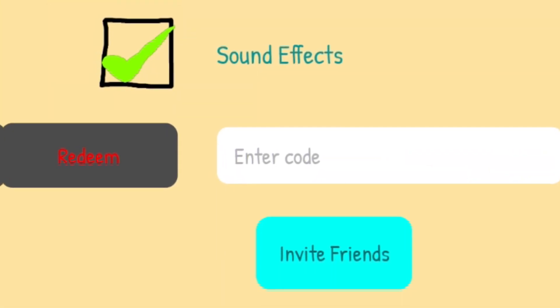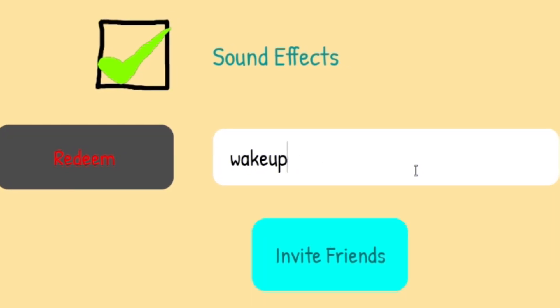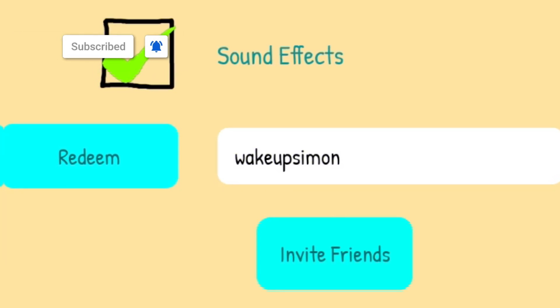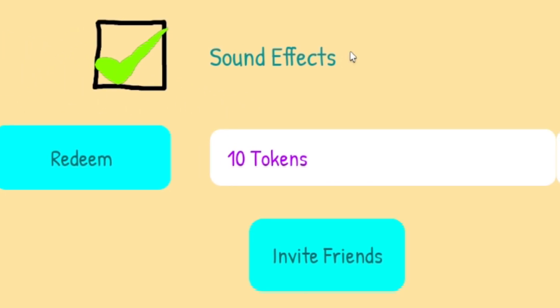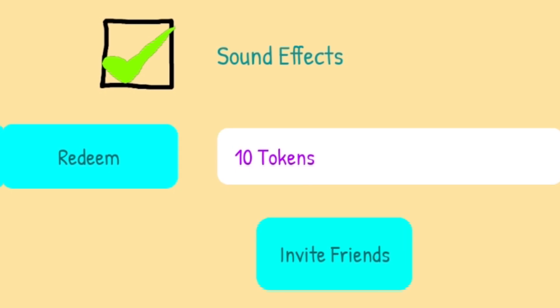The first code today is 'wakeupsimon' — all lowercase: W-A-K-E-U-P-S-I-M-O-N. Click on redeem and this one gives us 10 tokens. Before I get into even more working codes, make sure you've entered my daily Roblox giveaways.